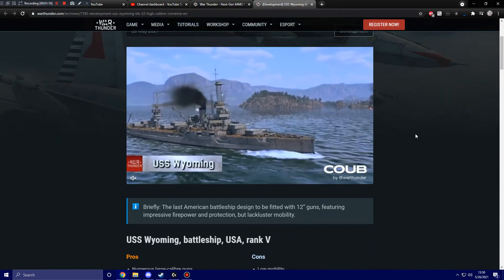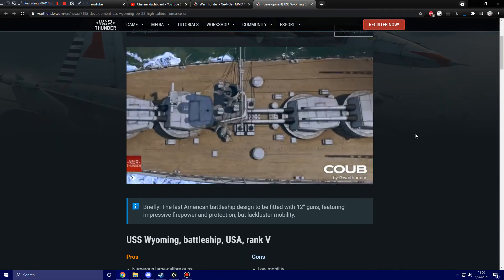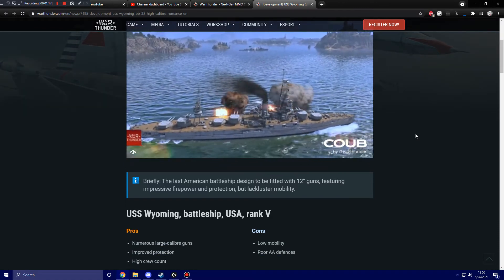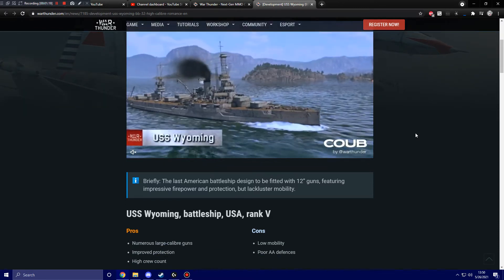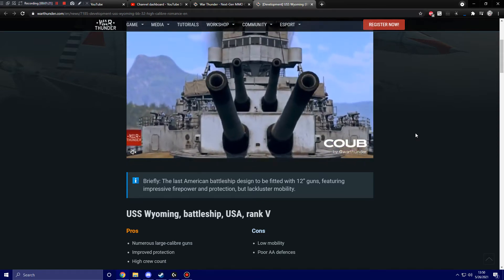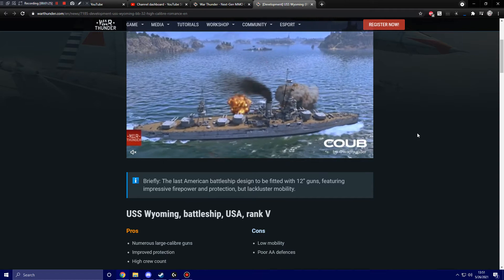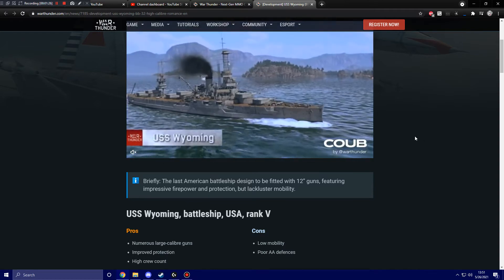Briefly, it is the last American battleship designed to be fitted with 12-inch guns, featuring impressive firepower and protection but lackluster mobility. It's the USS Wyoming - a battleship for the United States at 5th rank. Pros: numerous large caliber guns, improved protection, high crew count. Cons: low mobility and poor anti-air defenses.